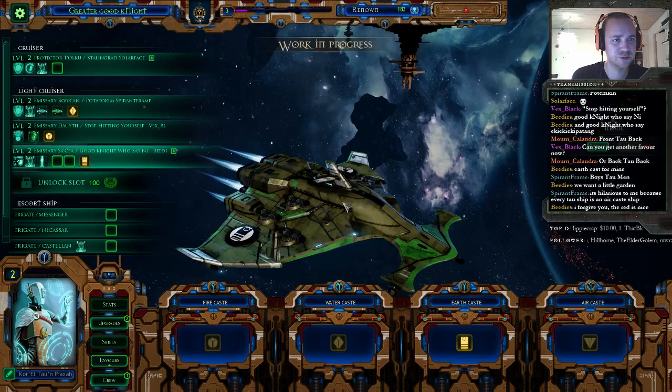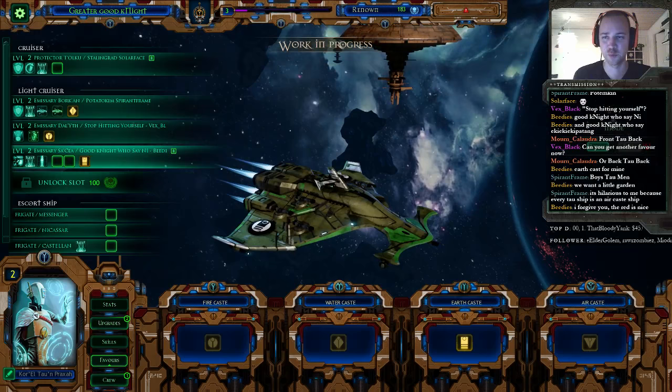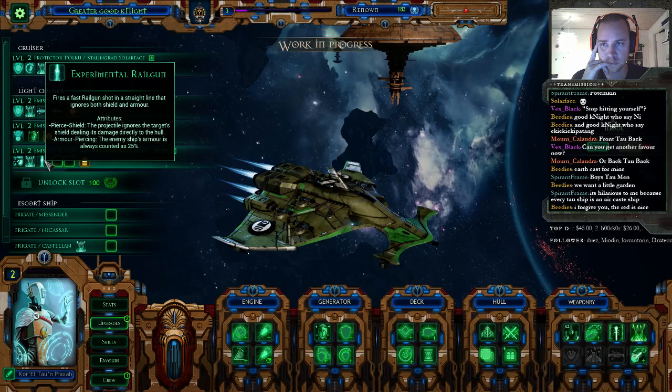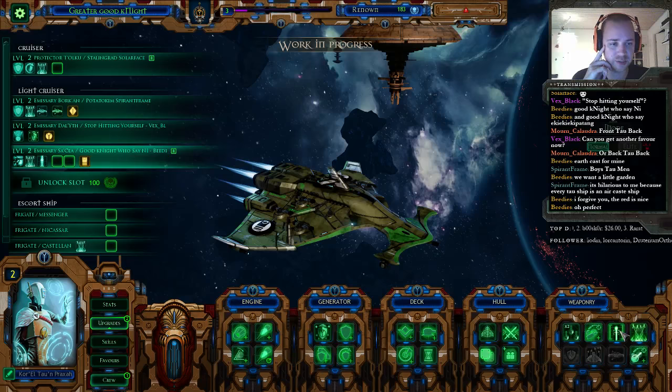It's hilarious to me because every Tau ship is an air cast ship. It is. Well, I switched you around BD, so you do have the earth cast. I'm really looking forward to trying this guy out with that experimental rail gun. So let's upgrade your ship, shall we? The rail gun looked pretty fun, at least when I tried it out so far. And I really should... I'm forgetting about setting the presets again, which I really shouldn't. We need to remember that.